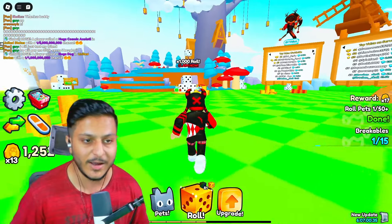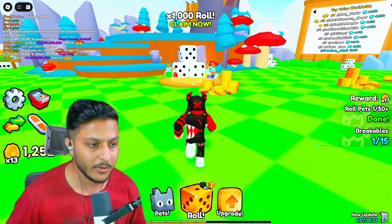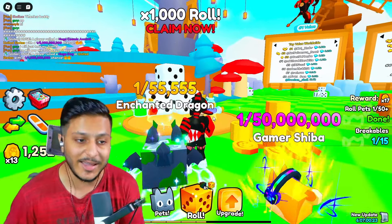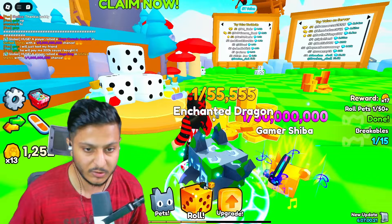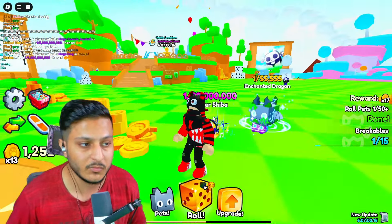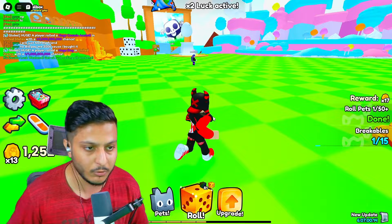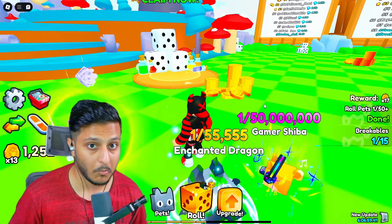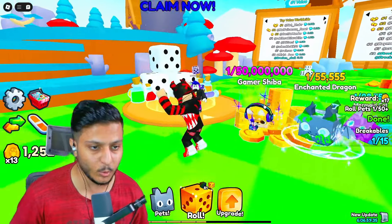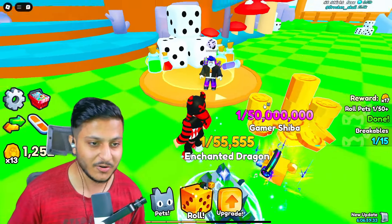Today we have to find the crystal keys, and I'll be telling you how. We'll find them together with CrownXYT. As you can see, this is the 1000 roll milestone and we can claim this dice chest — it's really expensive and we need to complete 1000 rolls. CrownXYT, how many rolls do you have? One million rolls! Look at this — I don't even have 1000 completed. Are you serious?